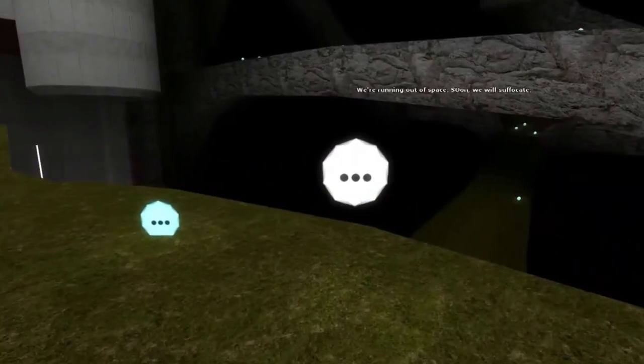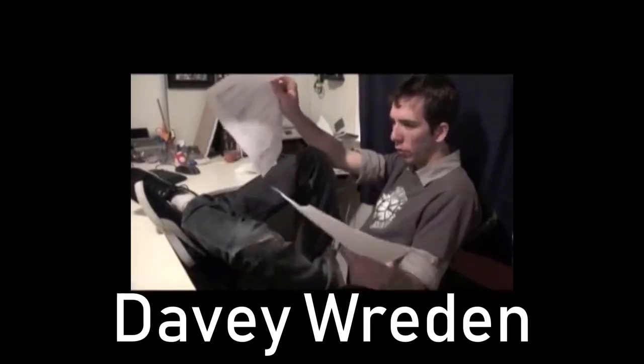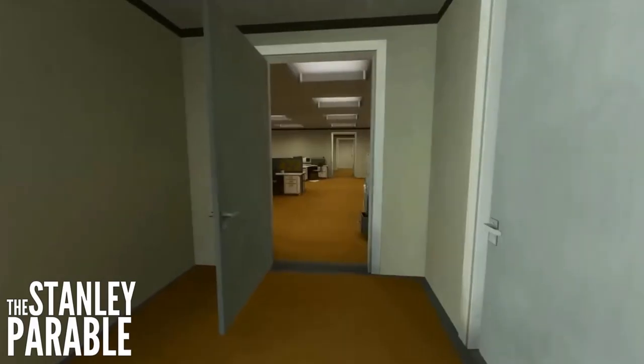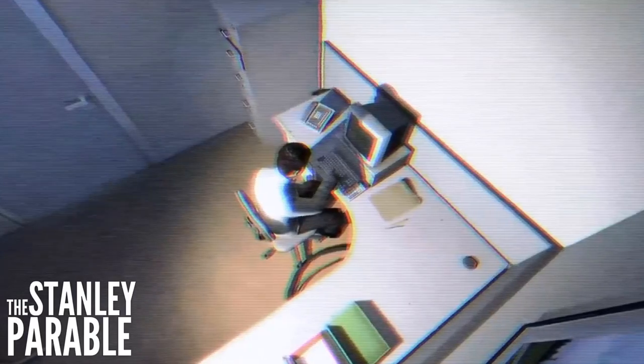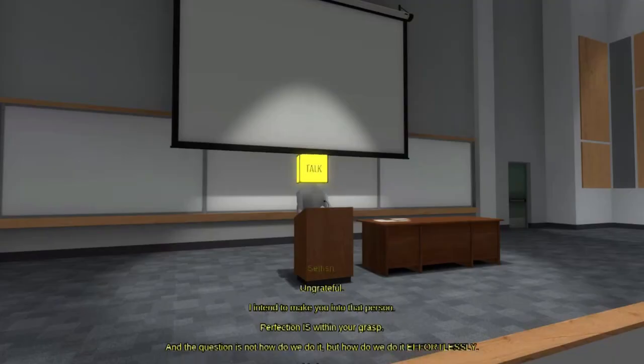The Beginner's Guide is a very thought-provoking, awe-inspiring walking simulator done right. It was crafted by the same man who made The Stanley Parable, which is also a game where the story is driven by the narrator. It's very simplistic in design, containing puzzles, experiments, and lessons that tell a story full of impact. This, by far, is the best walking simulator I have ever played.